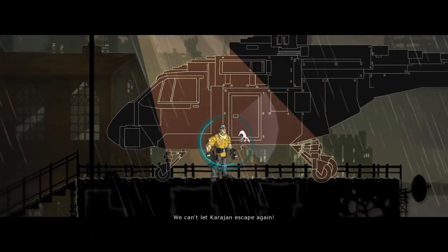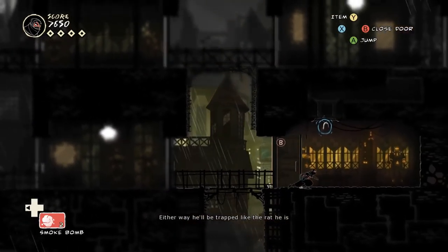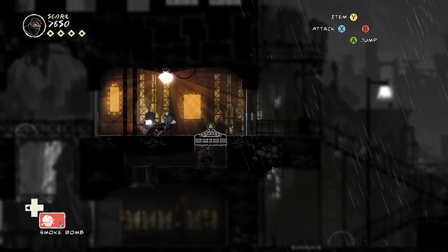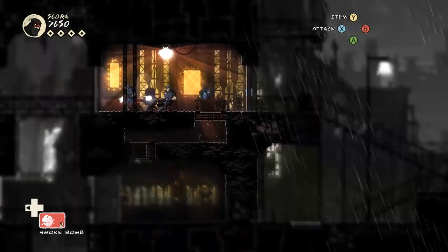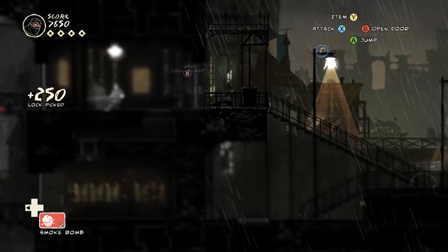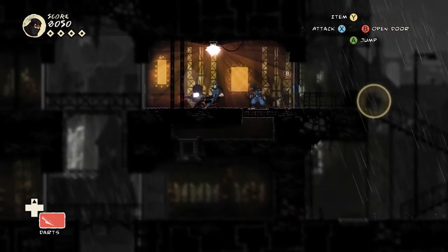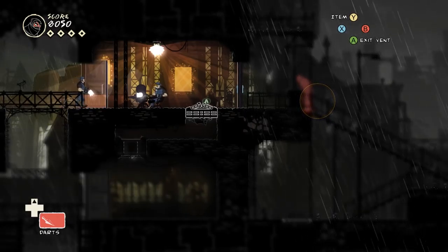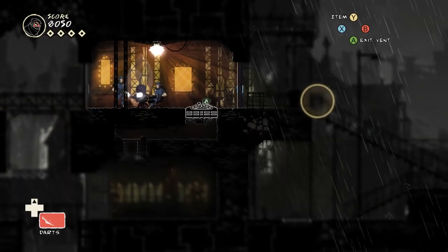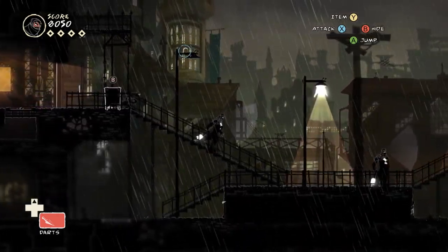We can't let Karajan escape again. We can either take out the pilot or destroy the field plane - either way he'll be trapped like the rat he is. It's really nice here that they give you the option to do this either lethally or non-lethally. And even though we have done so much of this level with so much murder so far, we are actually going to do the non-lethal way of sabotaging the helicopter. Just because I think it's way more interesting than killing the pilot. We'll pick this lock and then we are on our way to the generator.